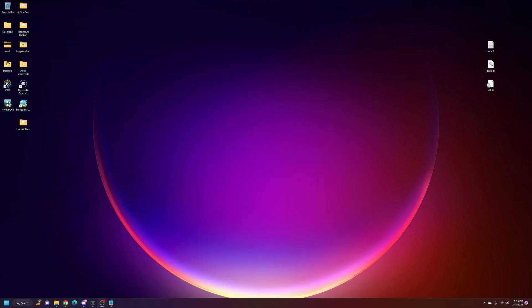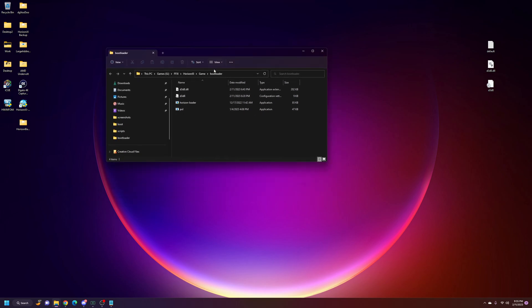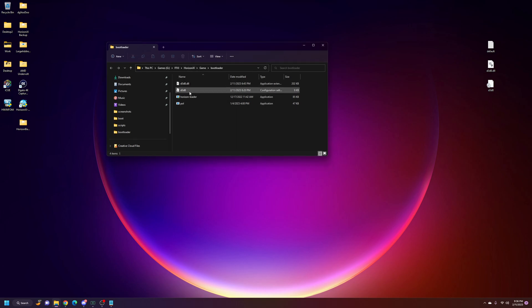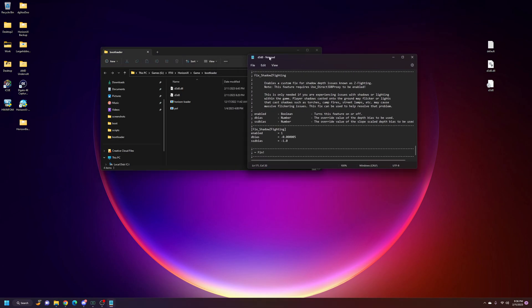Where do we place the DLL? Right inside your bootloader folder — Final Fantasy 11, Horizon XI, game, bootloader. By default you'll have two files there; you're going to add these two files from the download, so that's all you should have in that directory. This next step is important — if you don't do this you're going to have issues. Double-click the configuration file, open it in Notepad or Notepad++, scroll all the way to the bottom, and find 'fix shadow Z fighting'. By default it will be zero — you need to set it to one.